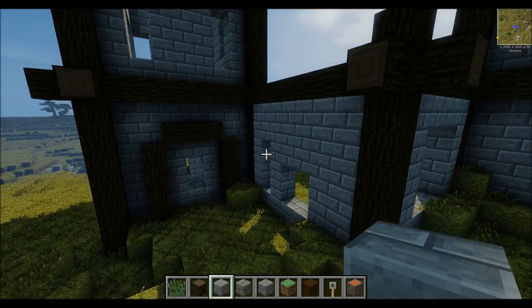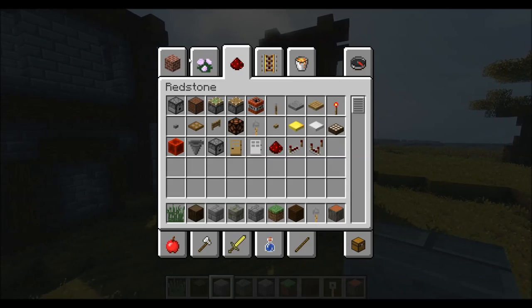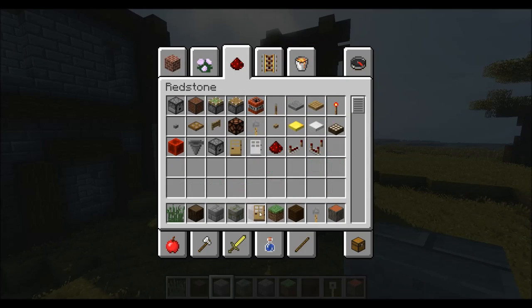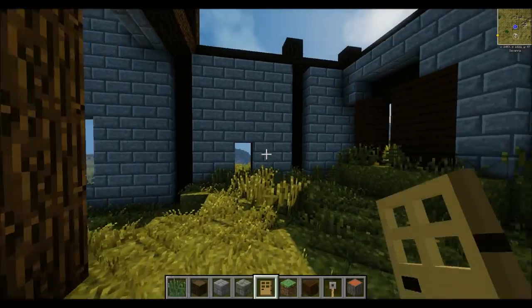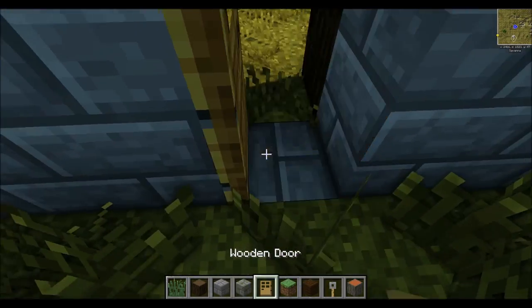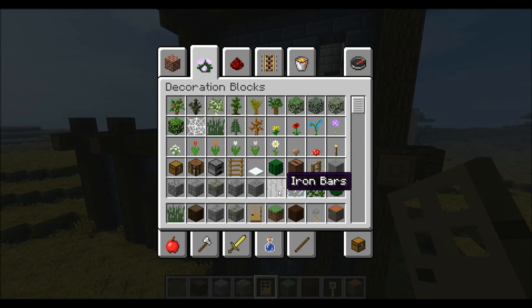Mixing flat and recessed surfaces adds a little bit of variation. We haven't used the cracked blocks yet - if you do not have World Edit at your disposal, you may need to do this by hand. Since I do have it, I won't, but I'll show you guys the whole World Edit command in order to do this.